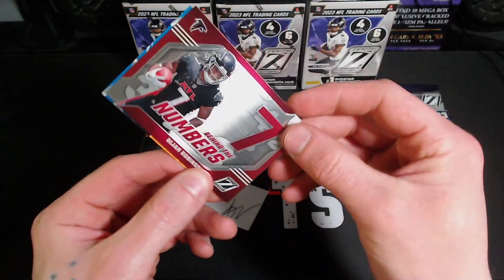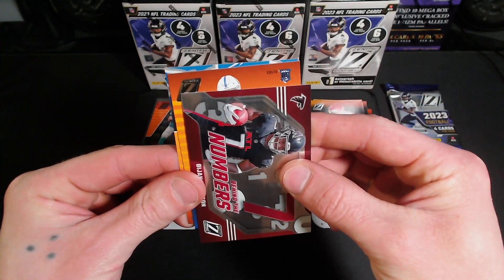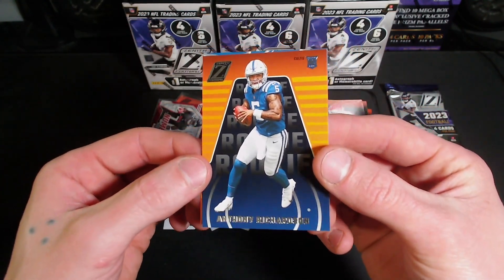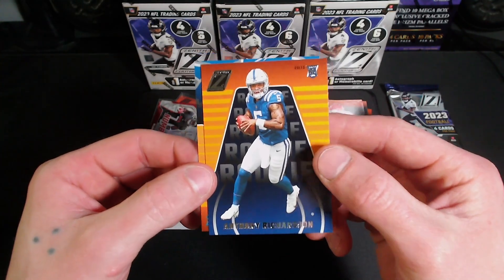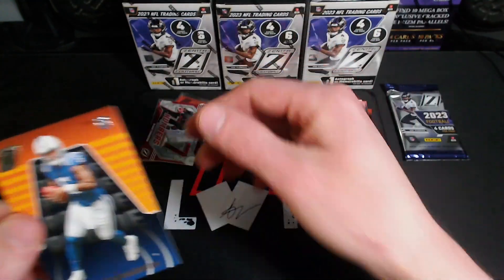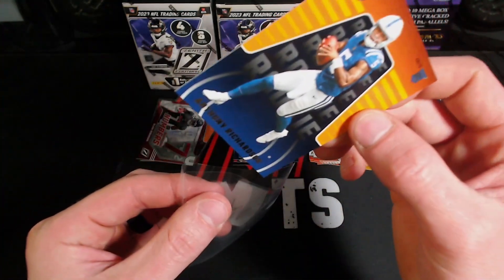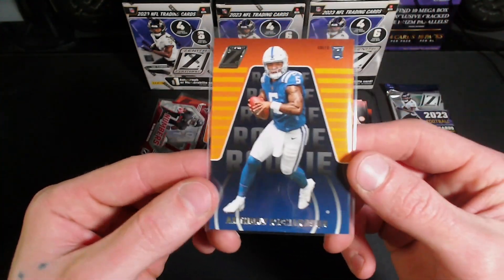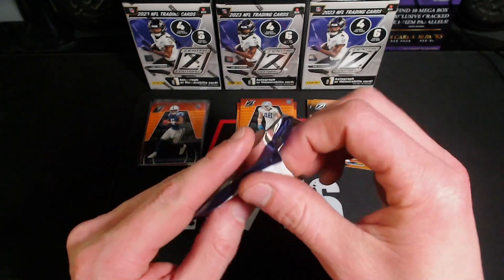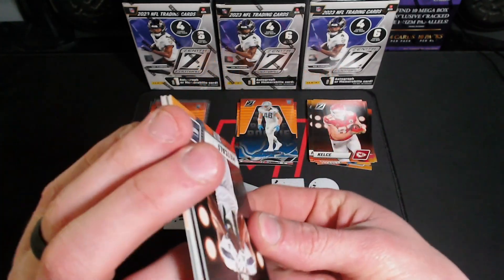Kelsey and then another Behind the Numbers — Bijan. There we go, Colts — oh there we go, Anthony Richardson base rookie, but that's still a good pull. And then we got a Jack Campbell. Anthony Richardson — looks like we got our mem card in this pack.